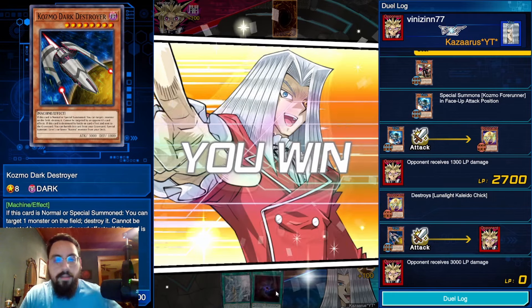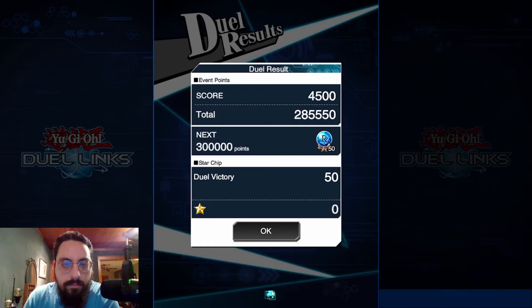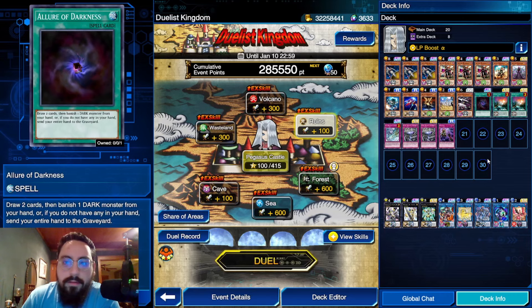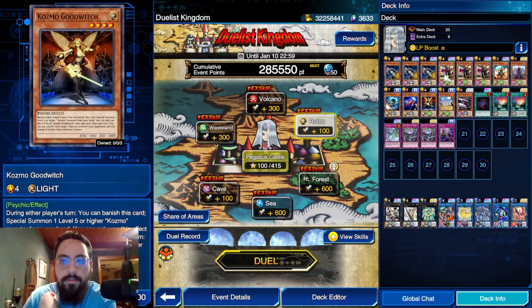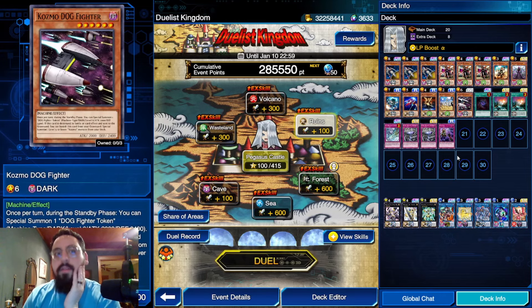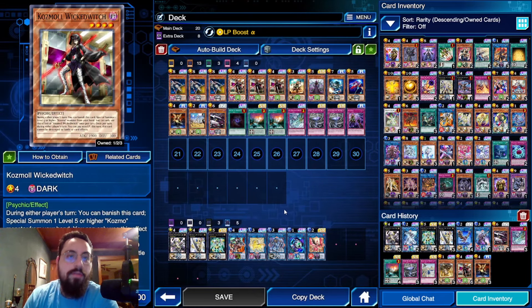That's gonna do it for the video — I hope you enjoyed. I had fun. I'm no longer a Tin Can stan; I am officially Team No Tin Can. This deck is much better — not having to rely on resolving Tin Can is nice, and you draw Dark Destroyer more consistently playing fewer cards. Utopia is kind of crazy because you're playing all these level fours with Good Witch and Wicked Witch — a more reliable way to out big towers. Anyway, enjoy your coffees, enjoy the rest of your day — catch you all in the next one, peace.